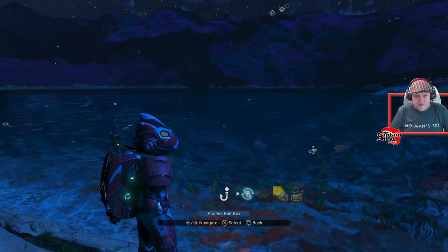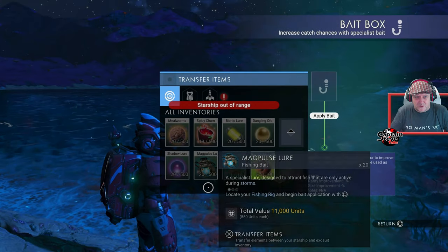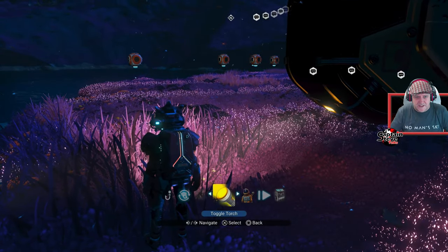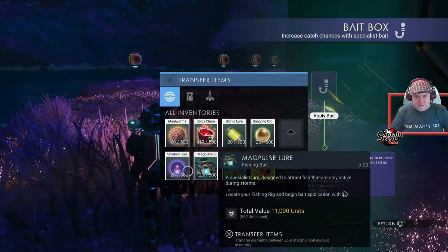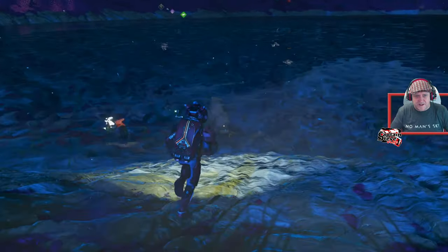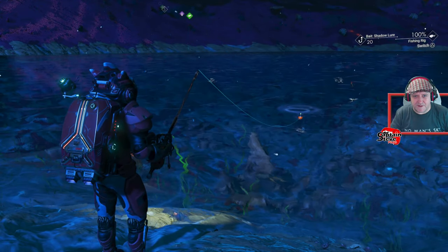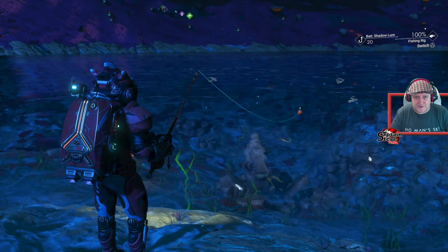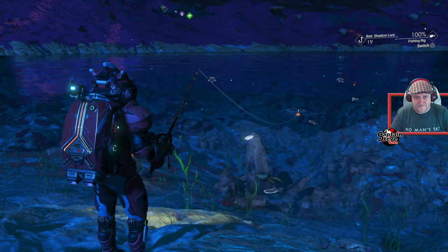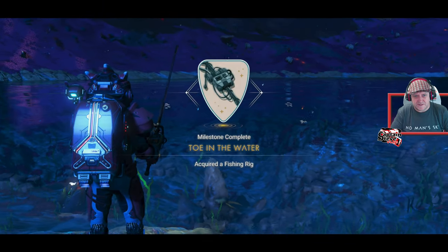Going to my baits - I've got a shadow bait for catching nocturnal fish. Getting closer to my ship. Choosing my baits, putting on that shadow bait - it attracts nocturnal fish and it's night time! Casting out - come on little fishy. Oh, we've got a bite! Kapow - we got you! A pond skipper!